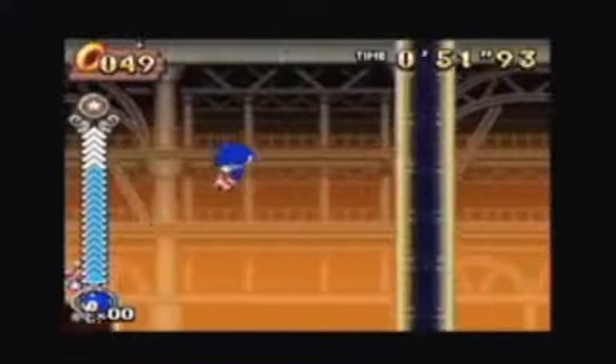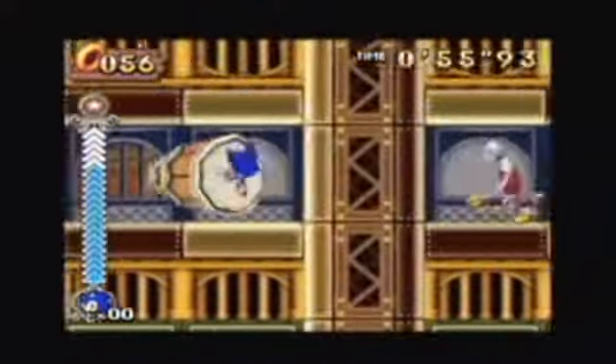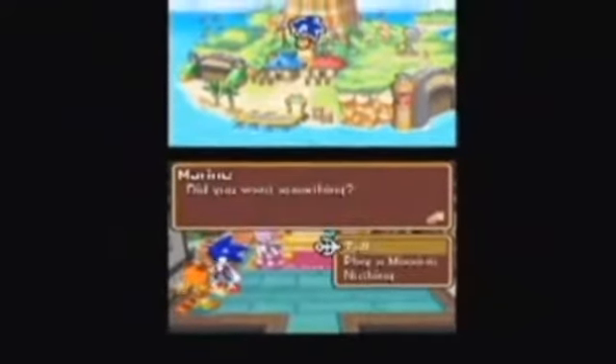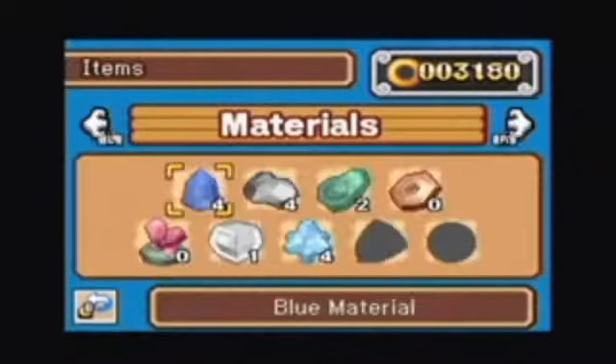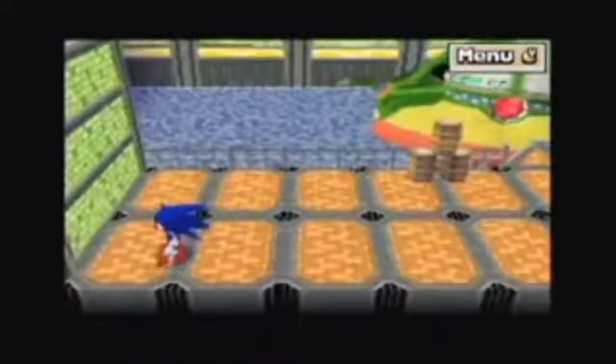Piecing together the storyline of a Sonic game is a bit like trying to decipher an alien language. Narrative has never been Sonic's strong suit, and that trend continues in Sonic Rush Adventure. The story, as told through a series of long and overly wordy text boxes, finds Sonic and his young malformed friend Tails crash landing in the middle of the ocean. In order to get back home, Sonic needs to collect materials from nearby islands so Tails can eventually build a craft powerful enough to get them home.